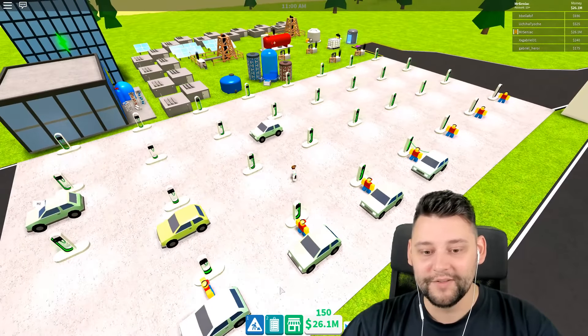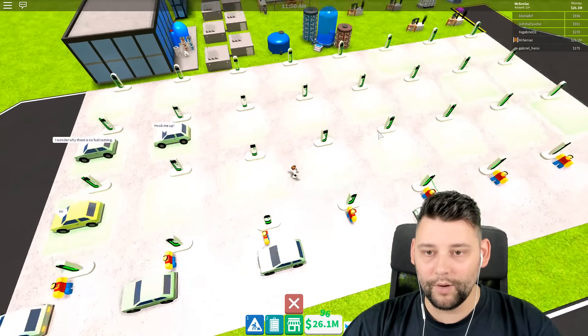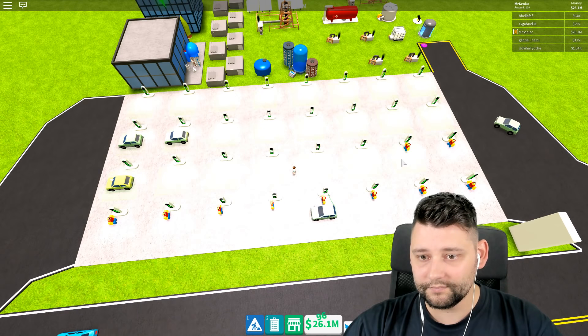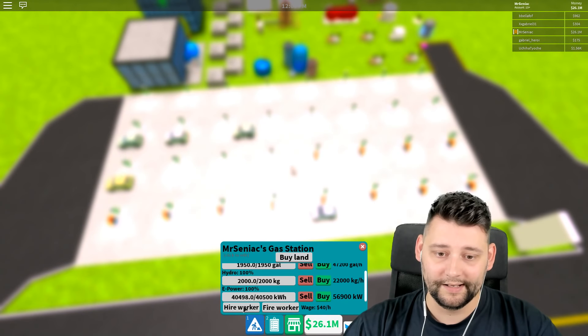We've got all the electric pumps down. Now this is the annoying one - you have to go into multiple menus to manage and hire workers. Hire a worker. Hire a worker. Hire a worker.